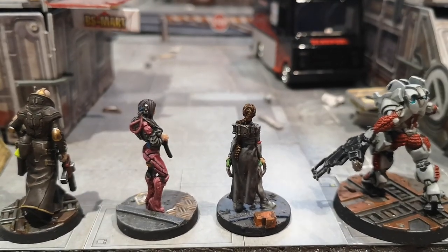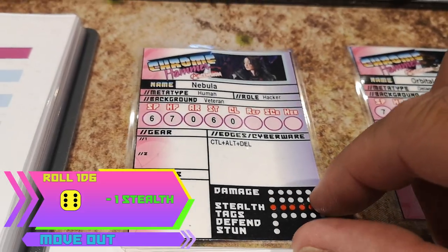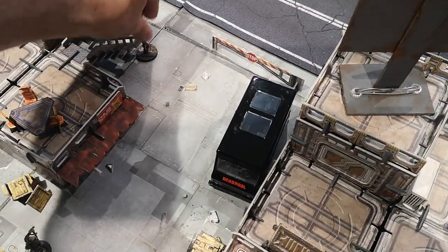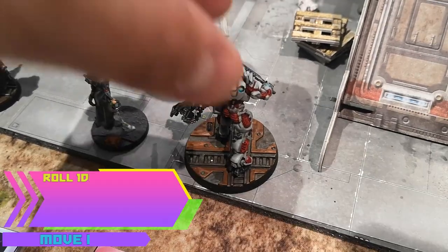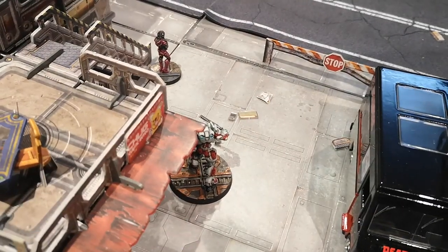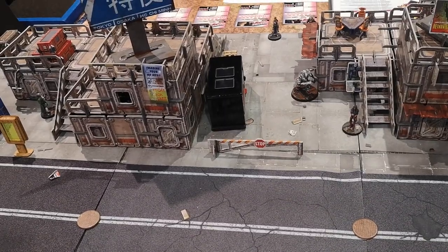Now let's have Nebula move out as well. 6 again — another stealth lost. I think I'll have her head towards the objective. Let's bring Legend along with her. 1 for a total of 7 movement. He's not too far behind though. And that was 3 orders, so it's time for the enemy forces.